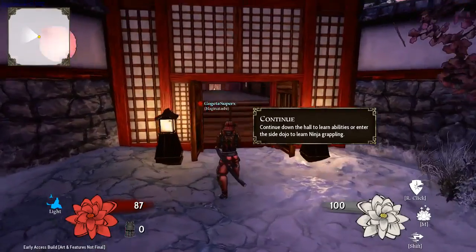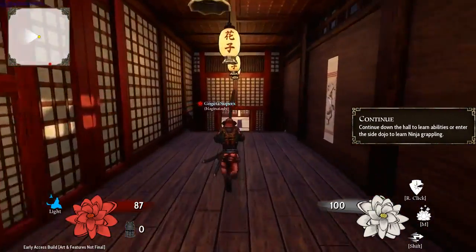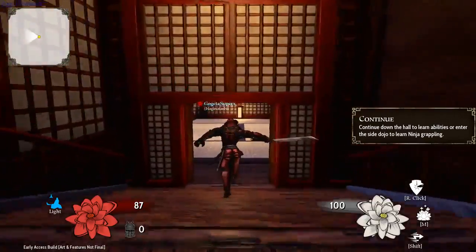Enter the dojo at the end of the hall to learn your character's abilities. Or enter the side dojo to learn ninja grappling.